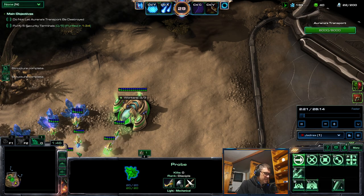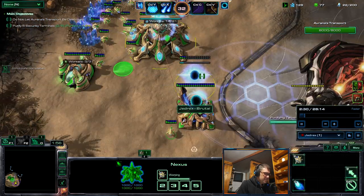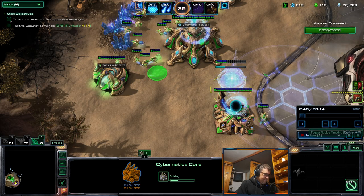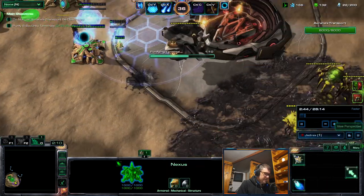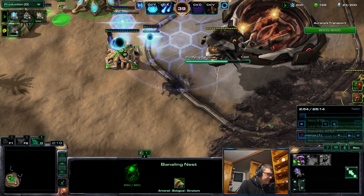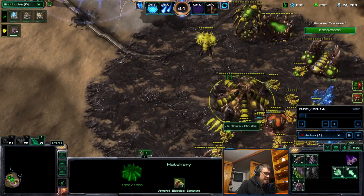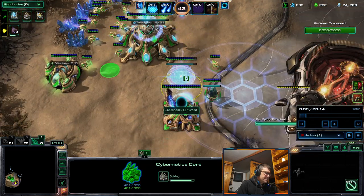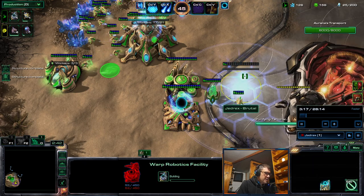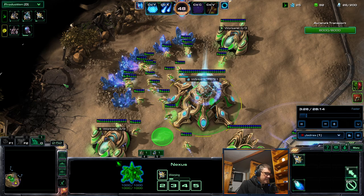No pylon yet — that's good because Jedrex has to tech up as fast as possible. He's making tech structures as fast as possible while Judas has a bane nest ready, which is good. Judas just needs a lair for overseers, but I think Jedrex will provide detection in time. Jedrex now has to start the robo and then the Twilight Council for upgrades.